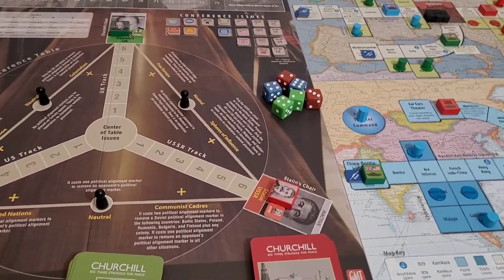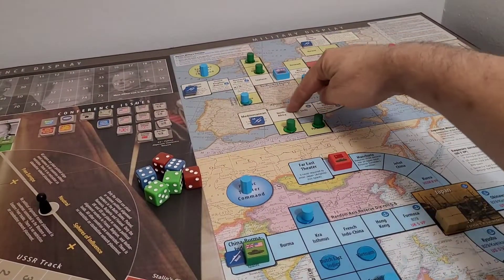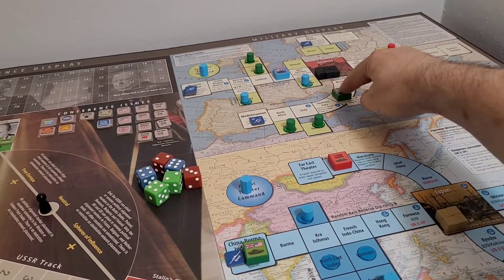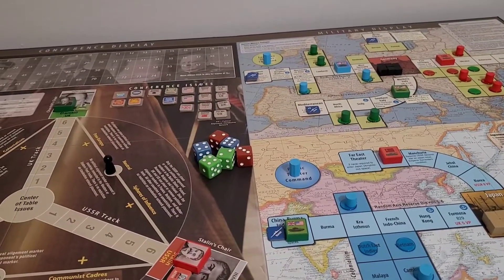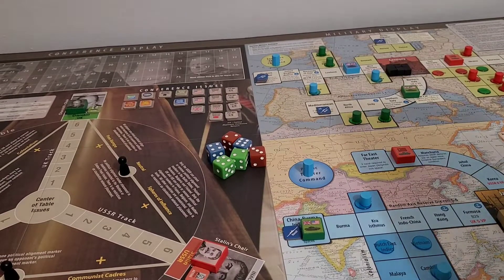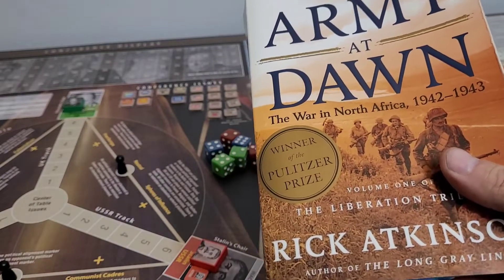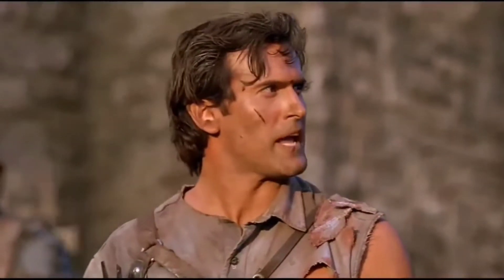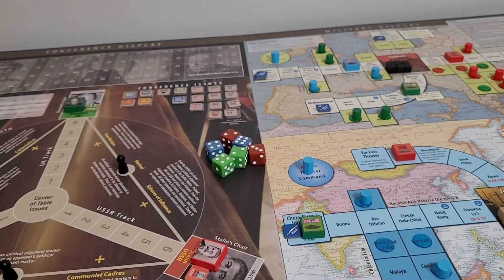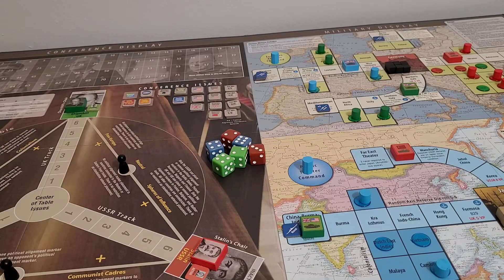I always like to keep a little abreast of what I'm reading, so I was thinking about the Mediterranean front. The training scenario starts at conference 8 and goes to conference 10. That got me thinking — I want to read 'An Army at Dawn,' which I haven't read before and I hear lots of good things about it. It won the Pulitzer Prize. So that's it — join us next time. We're going to start the training scenario with Mark Herman's rather interesting narrative illustrated example of play. Thanks for watching.